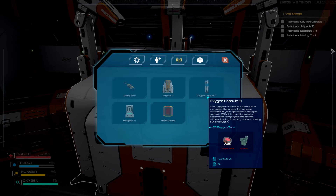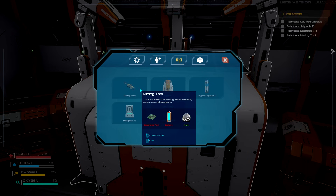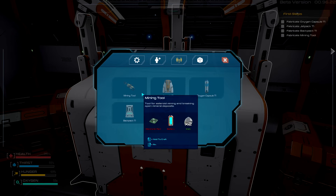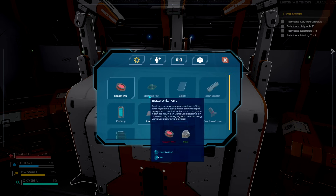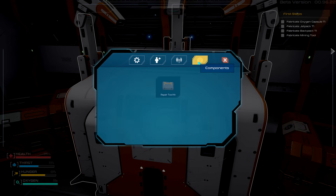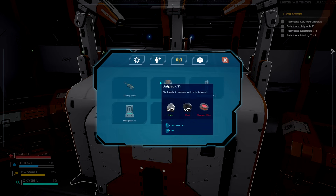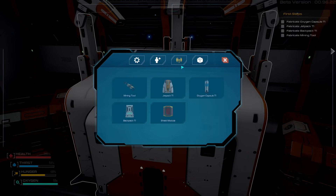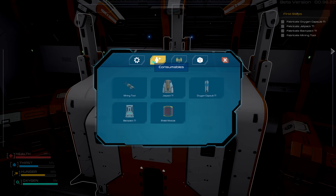I need to get myself a fabricated oxygen capsule T1. Okay - repair tool kit, mine tool, jetpack T1. The oxygen capsule T1 needs two copper and some quartz, so that's floating out there too. I'm also going to need a backpack T1 - silver, which we know is tough to find, and nickel. Those are a little further out. I need to make a solid battery too, which means I need coal. So I'm also going to need a jetpack.